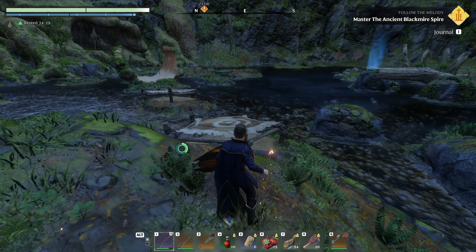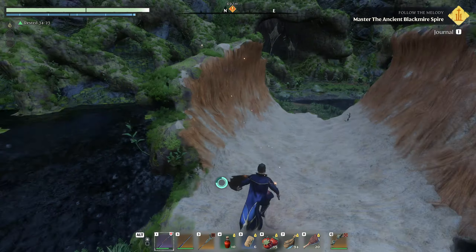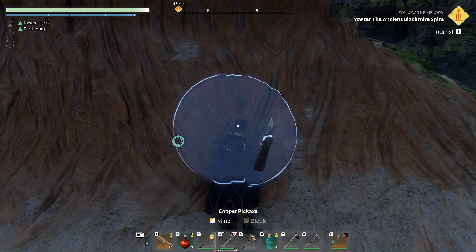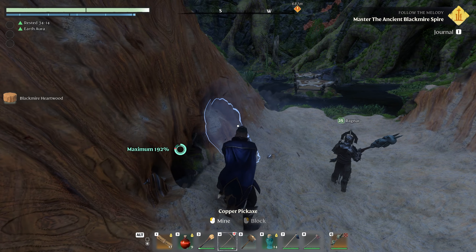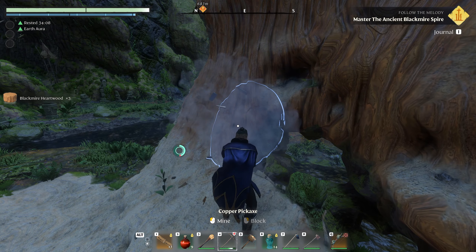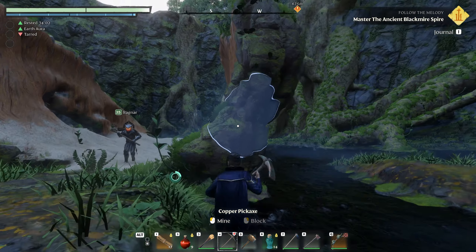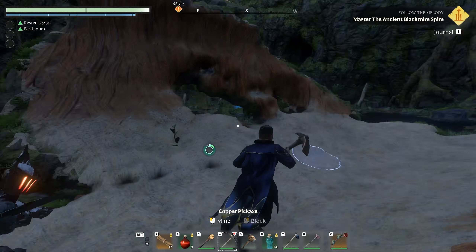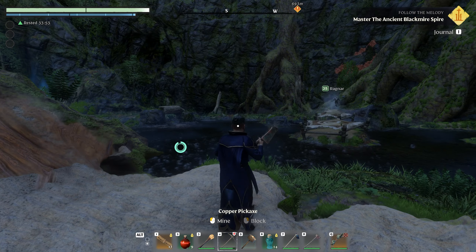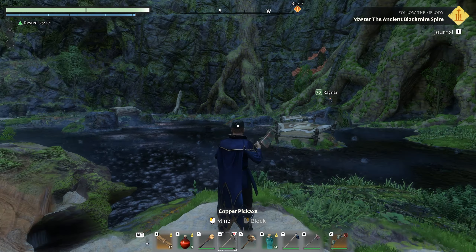Way too much fun — overwhelmed with excitement about this one. Now we're in a hollow tree trunk. They better add skateboards for this! We get Blackmire Heartwood by mining the inside of the tree here — the outside is the bark and the inside is the heartwood, which is really cool that they paid attention to that. It's very authentic. The fact that we can build that as a terrain block means I could totally build one of these massive trees anywhere in the world with these new blocks.